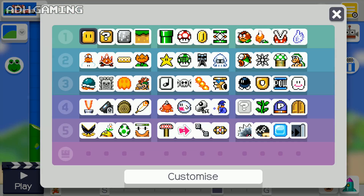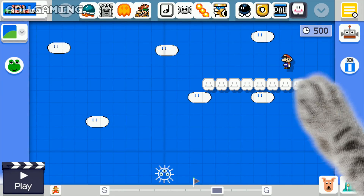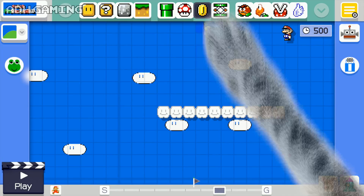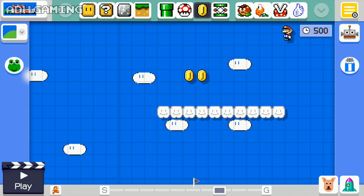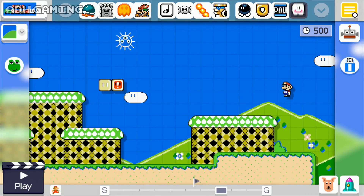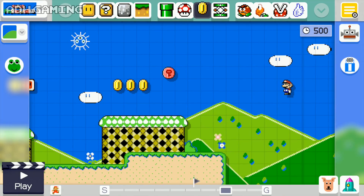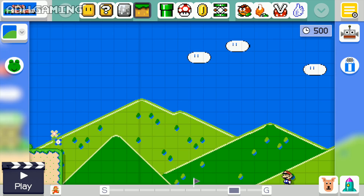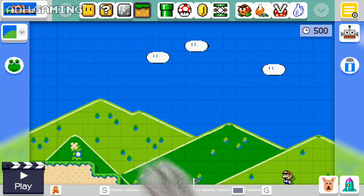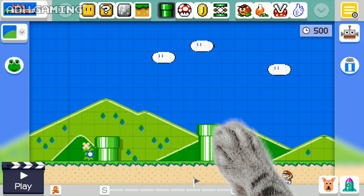Let's put a couple of blocks with a vine — that's gonna take us up into the clouds. Put down some of those cloud blocks. There's gonna be another coin up here as well. We've got another coin down here, pretty close by — just surround that with a couple of coins. It's pretty crazy to think how close the Yoshi coins are to each other in the original game. Just something I noticed while creating this stage.